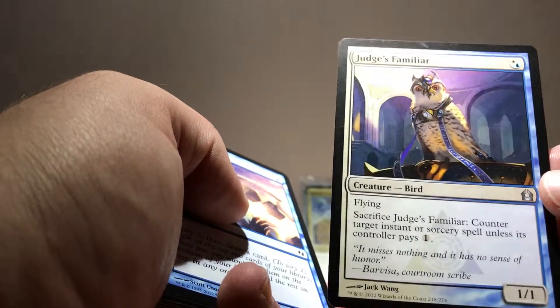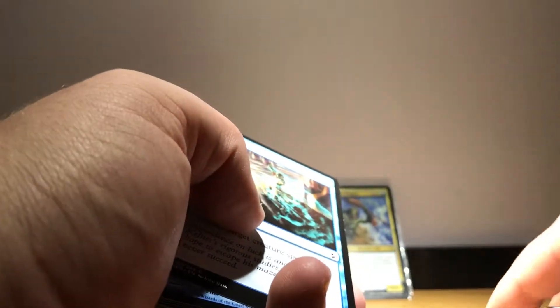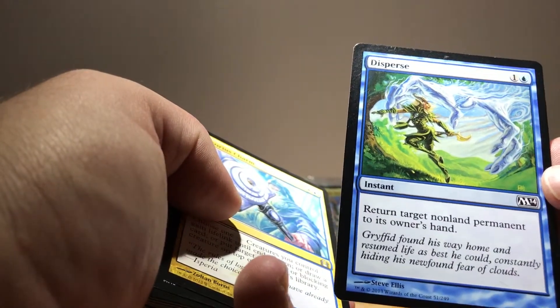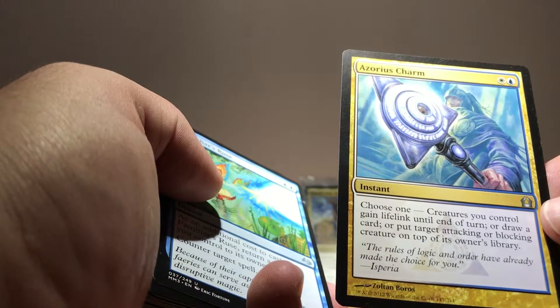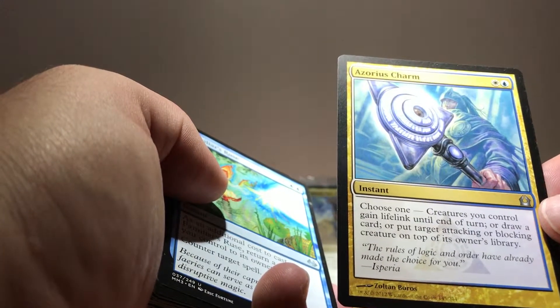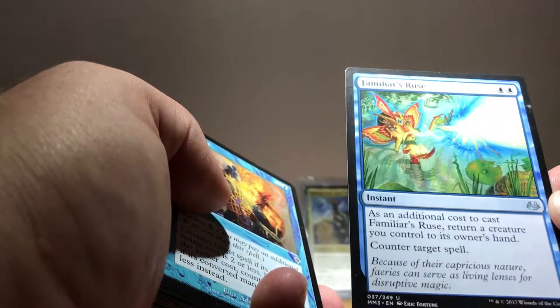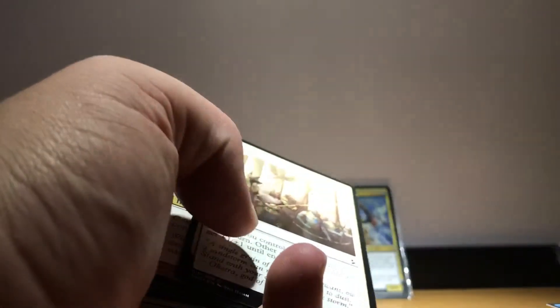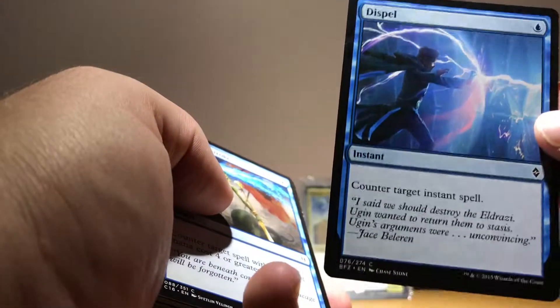Judge's Familiar — really awesome one-drop, stops people doing a lot of stuff they want to do. Preordain — great card. Essence Scatter — pretty useful. Disperse — return a non-land permanent to its owner's hand. Azorius Charm — very useful: we can give our creatures lifelink, draw a card, or put target attacking or blocking creature on top of its owner's library, so really a great defensive card. Familiar's Ruse — return a creature you control to its owner's hand to counter the target spell. Prohibit — another counterspell. Mass pump spells are really great in this deck; this is one of the reasons I won the other day. Overrule — a counterspell and we gain a load of life. Dispel — counters an instant.